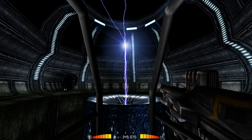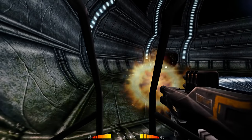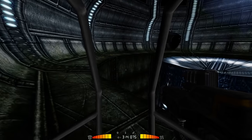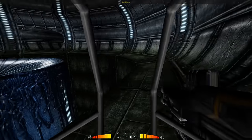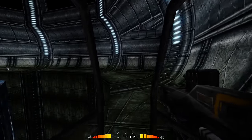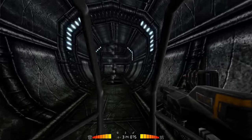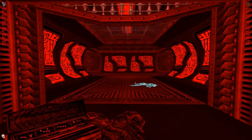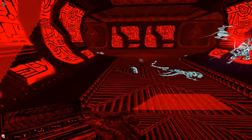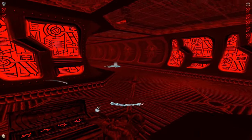I'm actually somewhat conflicted about the level design in Aliens vs. Predator 2. One of my complaints about the first game is that it wasn't always clear where you needed to go. I can honestly say that is not the case here, but one of the positive things about the levels in the previous game was their open-ended design, allowing you to reach an objective or approach battles in different ways. That is also not the case here. The levels in AVP2 are very linear, very straightforward, with objectives that require you to go from point A to B and down very specific paths.